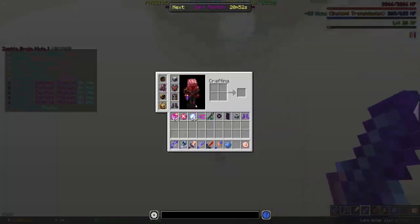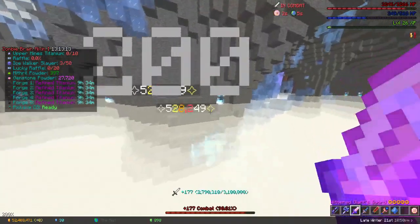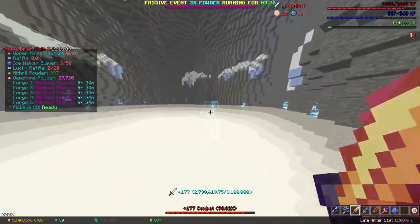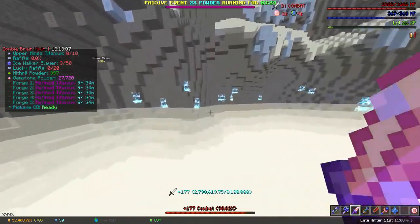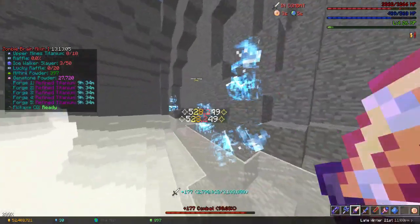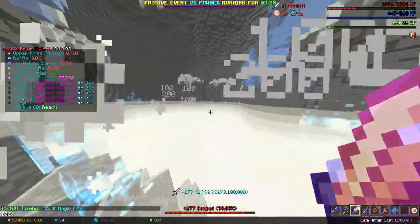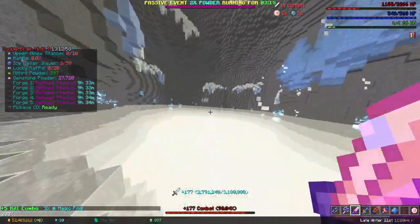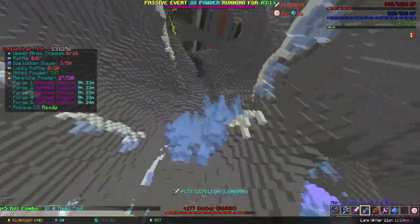Follow down here — crimson boots. If you don't normally deal enough damage to one-shot ghosts, put on crimson boots. If you still don't do enough damage with them, put ancient on the crimson boots. If you still don't deal enough damage with that, star them.